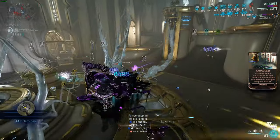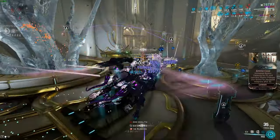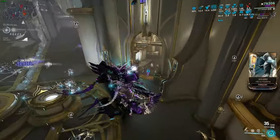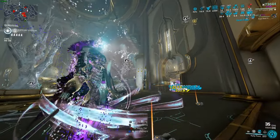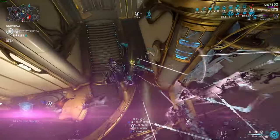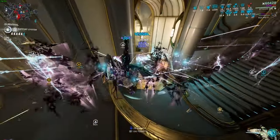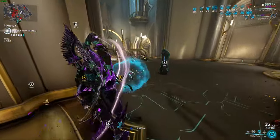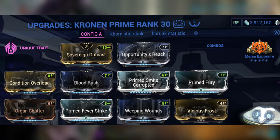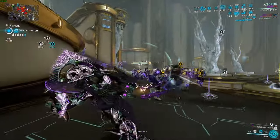Talking about priming enemies, let's talk about the weapons. The Cedo is my primer of choice — I recommend using it because the discs from the secondary fire are very nice. They spread all around the room, dealing viral damage and random status effects, and you can easily cast your fourth ability and go into Final Stand while enemies are still being primed. That's why I don't recommend Epitaph or Kuva Nukor — this is the smoothest transition. For the main weapon, the Cronin Prime is used only to kill the first few enemies, give you energy, and then you're off to the races.